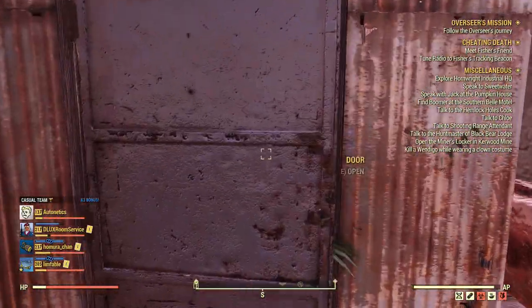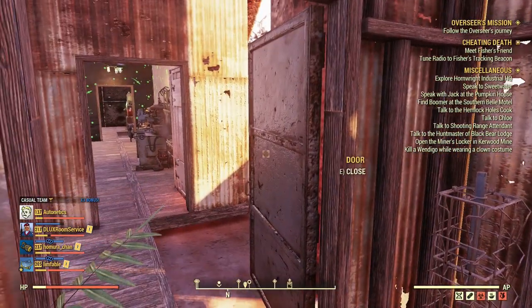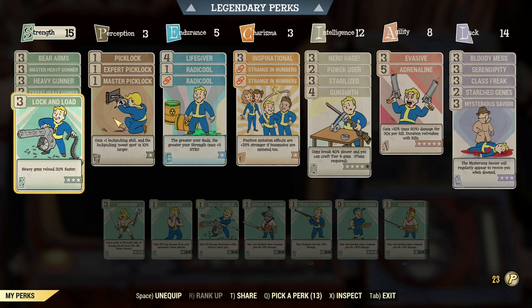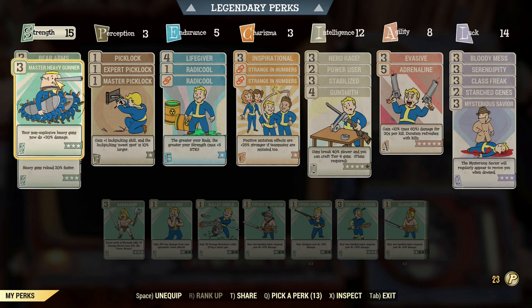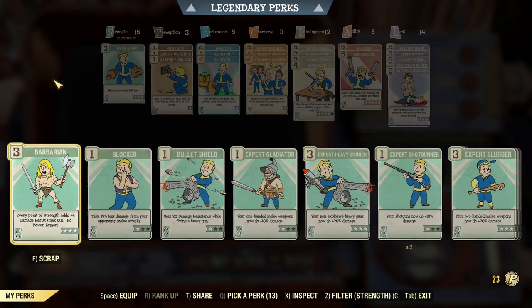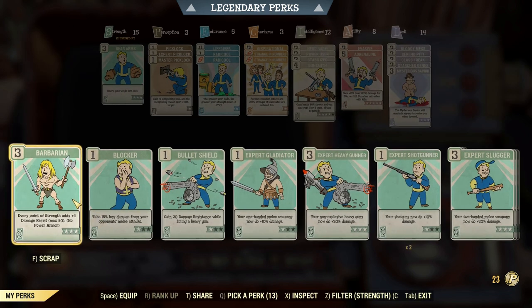We're gonna have a look at a bloodied melee build using a bloodied Grognaks axe. This axe puts out a fair bit of damage, so I just wanted to see what its capabilities were, given that I'm still exploring the bloodied builds even through Update 22 and the nerfs. This will be interesting.